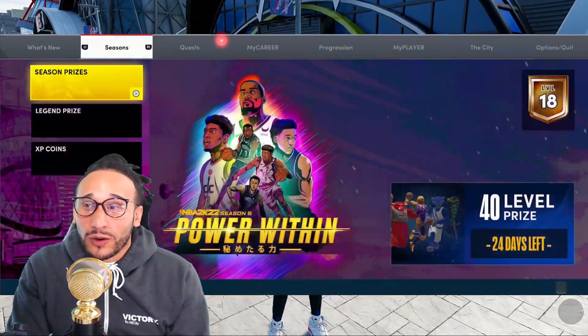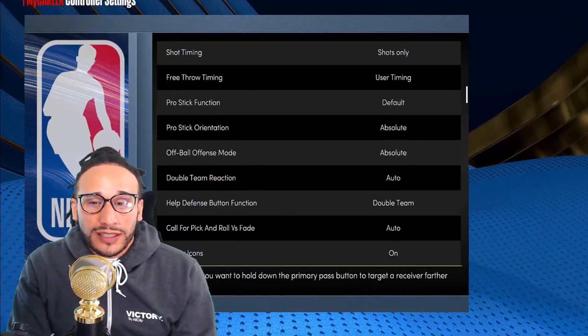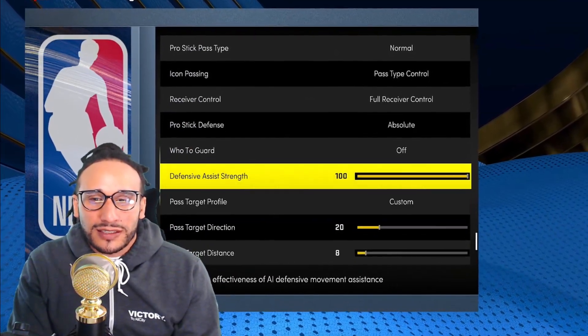Let's get right into it. We're gonna go into our options, then scroll down to controller settings, and then go all the way down to where it says defensive assist strength.